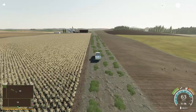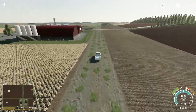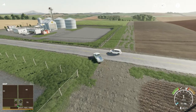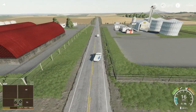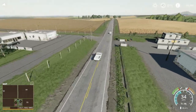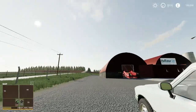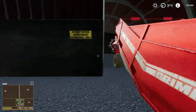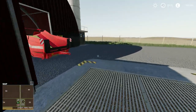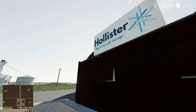Coming up now to the first of the sell points, which is Lone Oak Stores. Once we finish the season we're doing on Felsbrunn, this is going to be the live stream series. And there — that is the edge of the map. There's a potato tipping point, and another one there. I think they're just for decoration — I think you're tipping here. Hollister Root got cold storage.